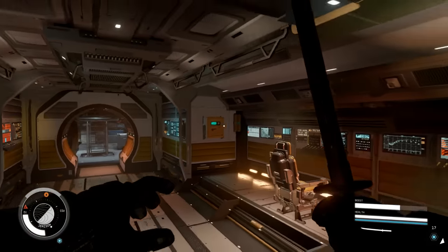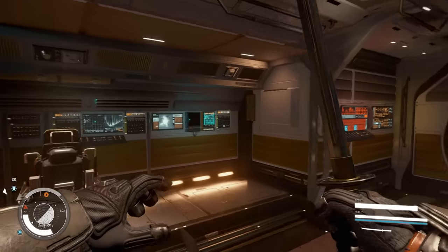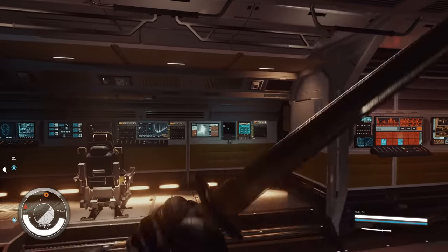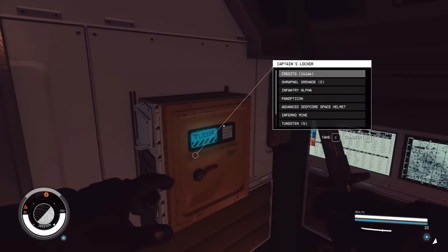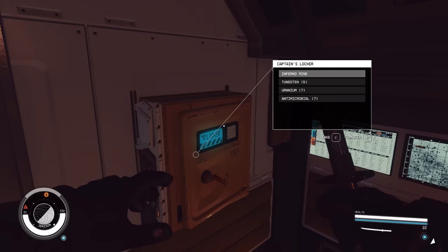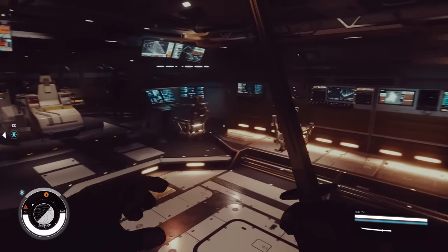When you're in the cockpit, there are going to be two things you can look at. On the left side is going to be her cargo hold, and on the right side you're going to see the Captain's Locker. Let's loot all of this, because in a few seconds we're going to be able to reset this quickly.